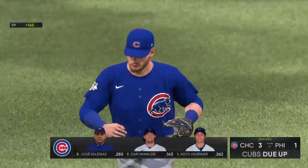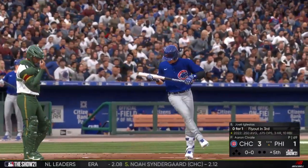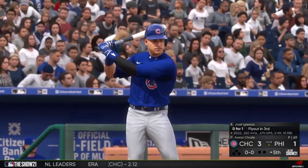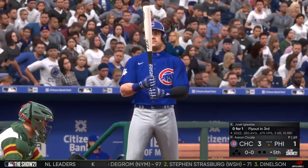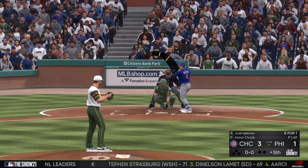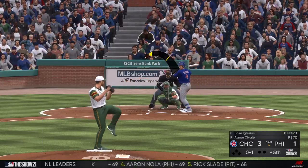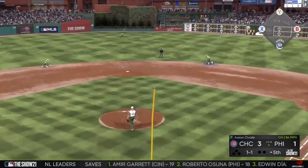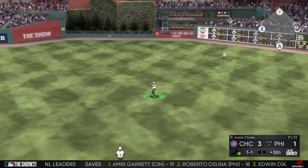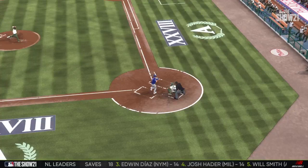Now to the plate is Jose Iglesias. The starter on the mound would like to hit the rewind button on that last inning — that was a rocky frame, but clearly not enough to chase him from this game. First pitch on the way and he starts the number eight hitter with a strike. One and one — this one's hit back up the middle and finds its way through for a base hit. The Cubs get their leadoff man aboard. With the pitcher coming to the plate, the job is to get on in front of them.